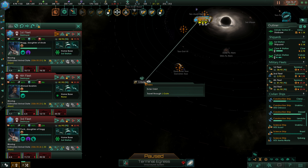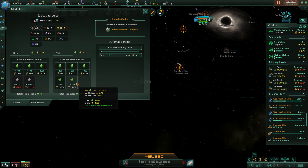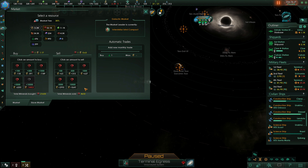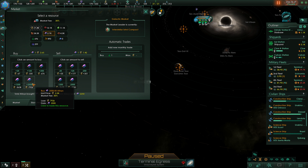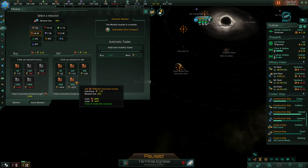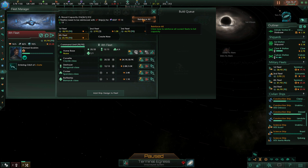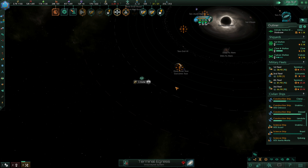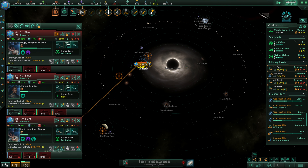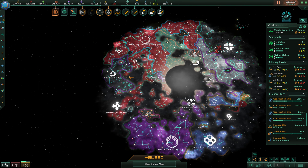We're going to back off to the L-Gate. How much do we need to reinforce? About 8,000 alloys. I'm going to sell off a bunch of food here, and a bunch of minerals, and we're going to buy in a good amount of alloys. We want to have this under control quickly. We're now going to reinforce all. So our ships are pulling back to the L-Gate here and we have this relatively under control.